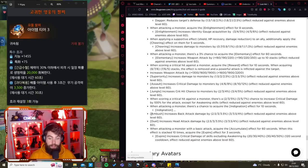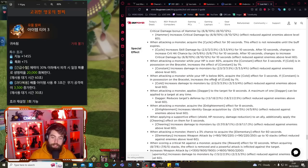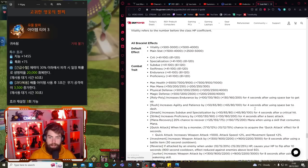Two other crucial effects are Ambush and Jewel — akin to Ambush Master and Master Brawler engravings. They provide back attack and front attack damage bonuses respectively. If you're either of those attack types, these are an absolute must on your bracelet, as they go highest out of all the damage options available.